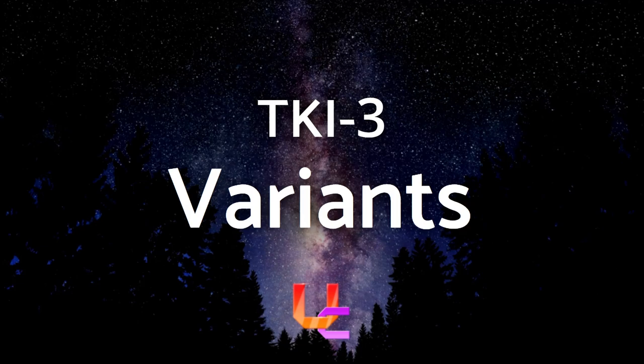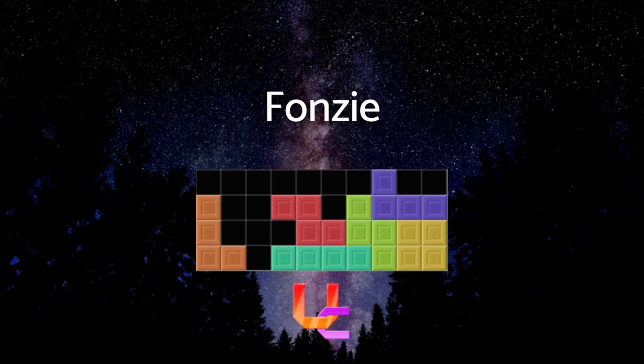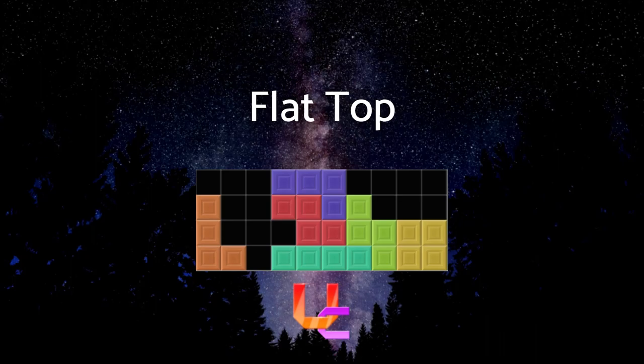TKI has four main variants which all slightly differ from each other. The variant you do will affect how the follow-ups work, so it's best to know what you're working with. Fonzie rests the J piece on the S and O and creates a T-shaped hole in the center. Flat Top, the most popular TKI variant among higher level players, rests the J on top of Z and creates a height difference on the TST's side, opening up many opportunities like LST stacking.